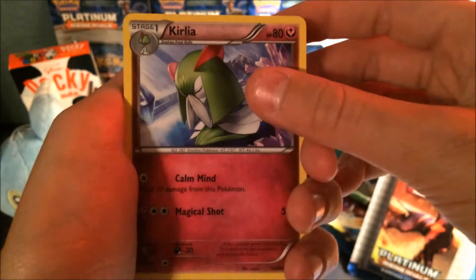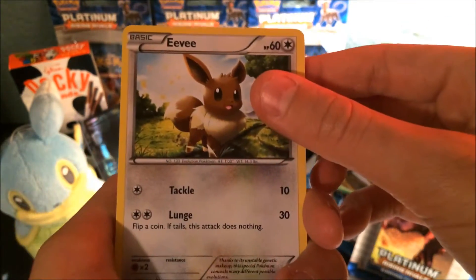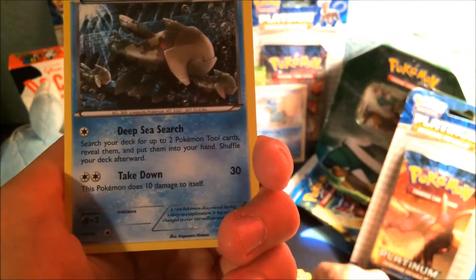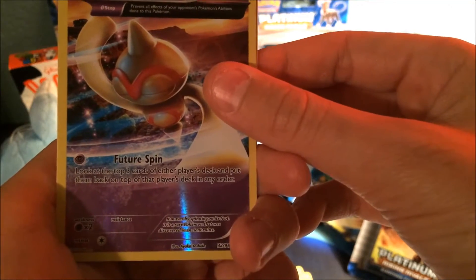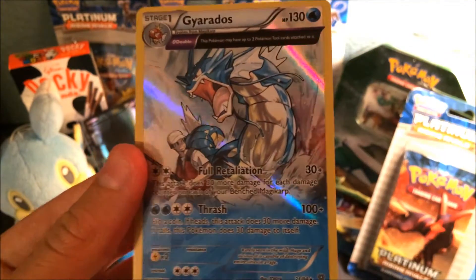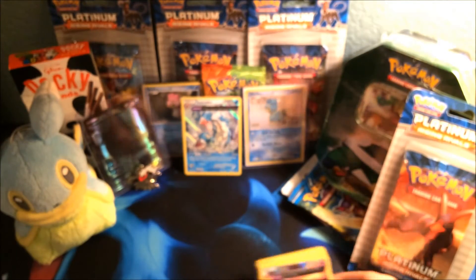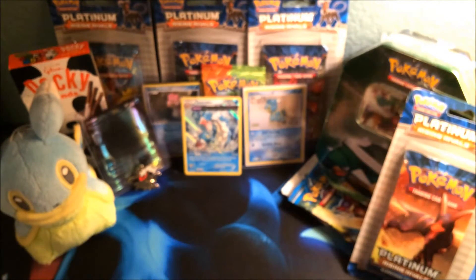We got an Ampharos Spirit Link, a Corsola, a Dangerous Energy, an Eevee, an Oddish, Combee, Inkay, Relicanth, a Baltoy Ancient Trait Reverse. And we got a Gyarados Holo. I actually do have this card already, so this card is up for trade. Not even bad at all — it's real nice to get Gyarados Ancient Trait.